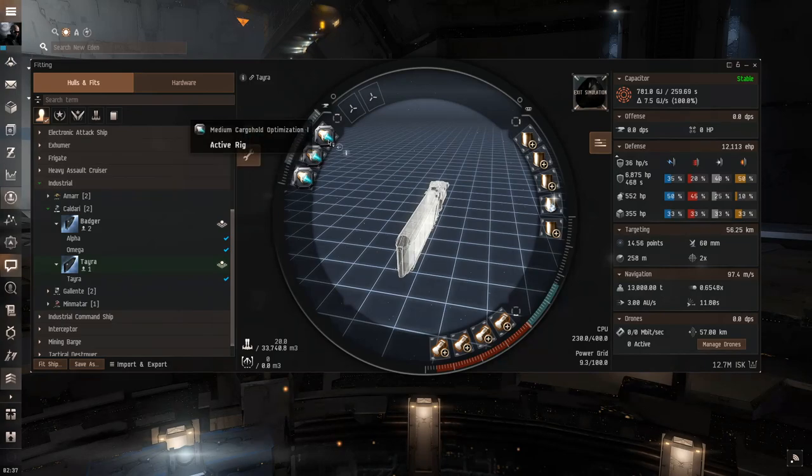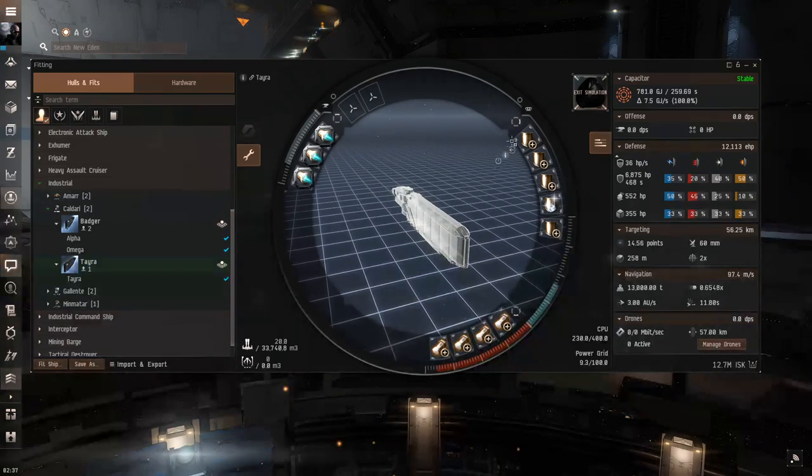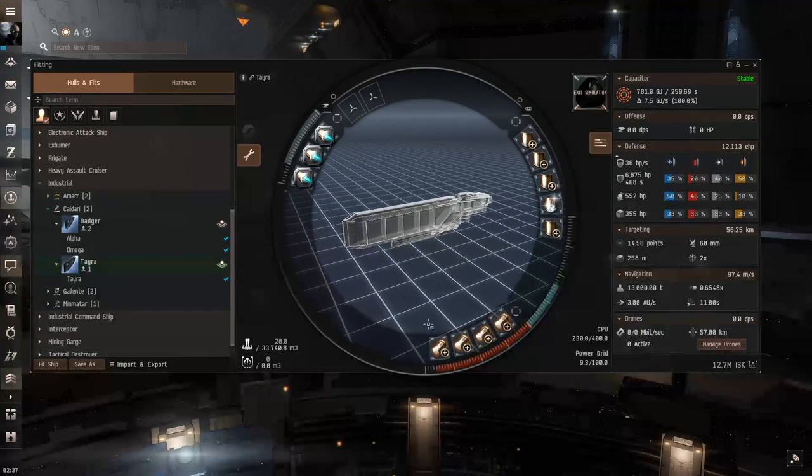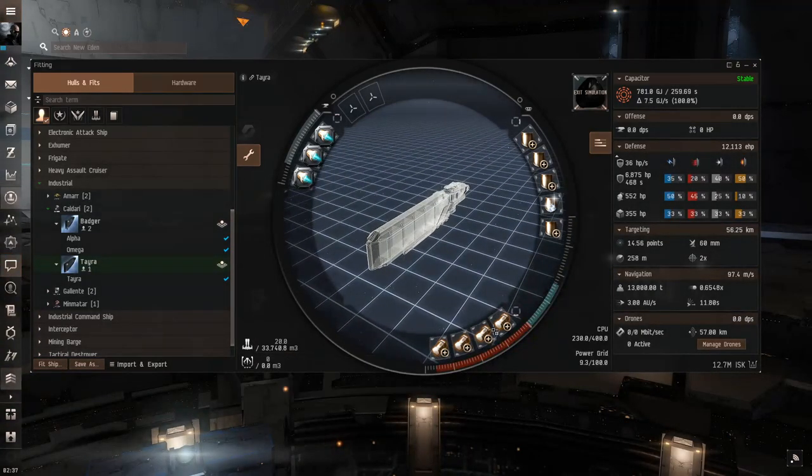We're completely maximizing cargo here. In the rig slots we have the medium cargo hold optimizations — you can upgrade two of these to T2, but they triple the price for some reason. In the mid slots we're running four medium shield extender IIs. If you don't have the skills, feel free to use meta modules. We also use an EM amplifier, which is a passive module that increases EM resist, because without it our EM resist is absolutely zero.